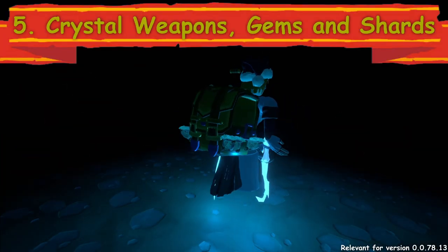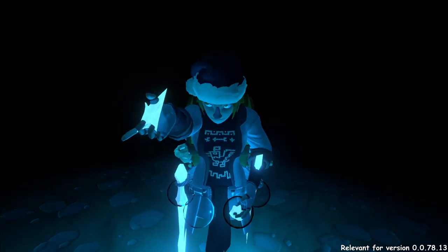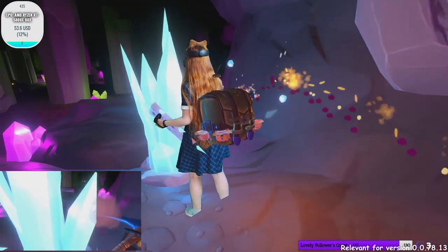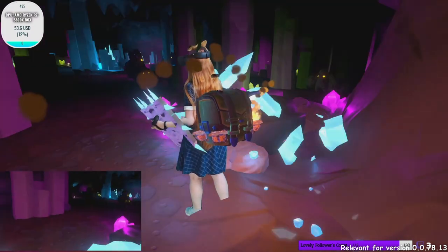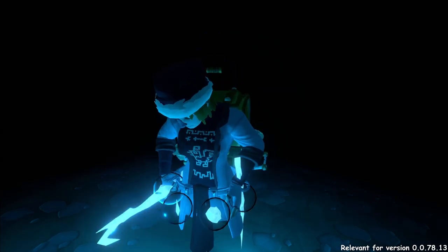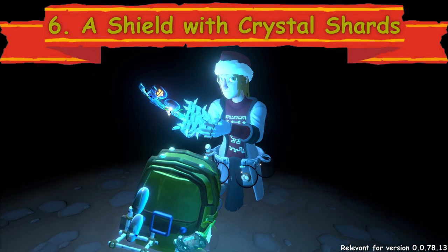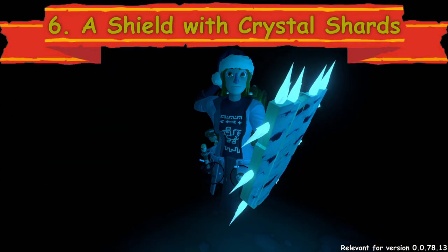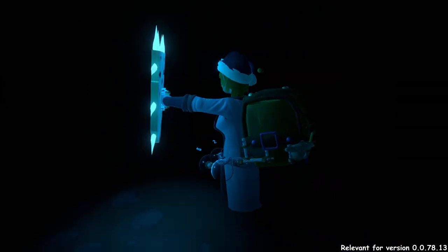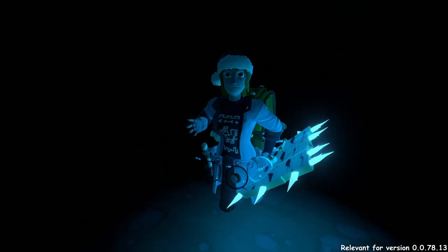Crystal weapons, gems and shards. These shiny things you can get by mining crystal veins down in the mines. Those appear around the 10th level in crystal caverns or deeper. Just hold them or put them on your belt to light the way. Crystal shards can also be used as spikes on your shield — hold it or put it in an orb.